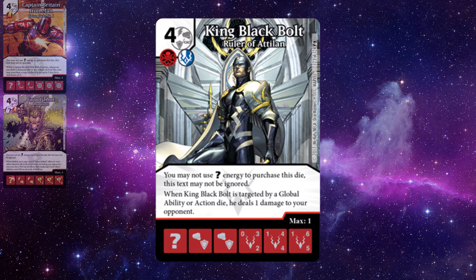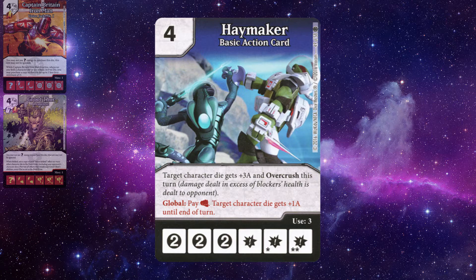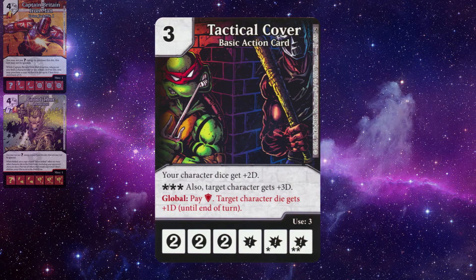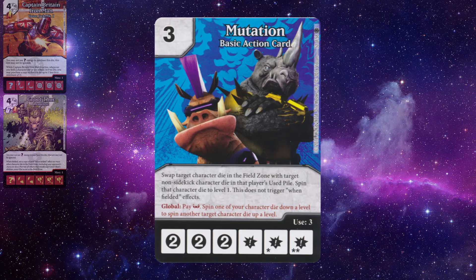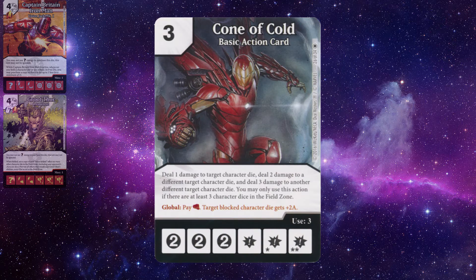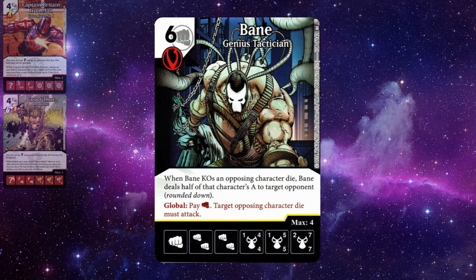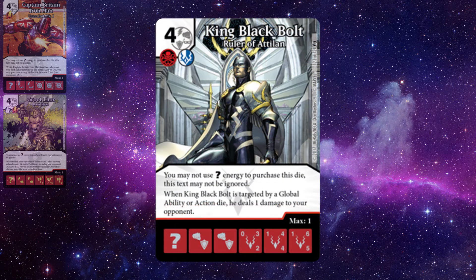Let's think about what modern legal globals we can target Black Bolt with. We have the plus-one attack global found on Haymaker, Speedy Delivery, Too Big to Fly, and others; a plus-one/plus-one global on Goliath; Tactical Cover's plus-one defense global; spin up or down with Mutation and Giganta; the great Cone of Cold plus-two attack global to blocked character dice; Bane's force attack global; affiliation-giving globals; and others like Kal-El's flip attack/defense global and force block globals. For actions that target, there are great options providing overcrush, fast, and unblockability.